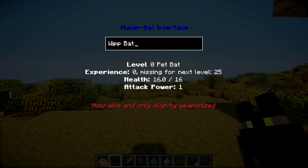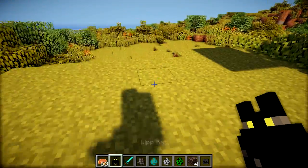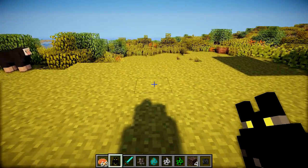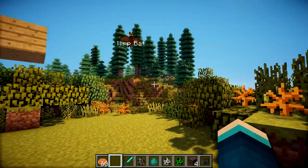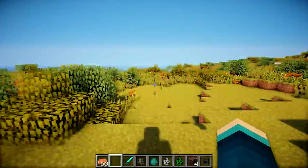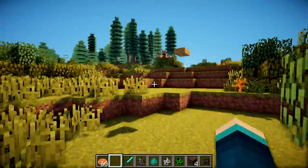As you gain levels, you gain attack power and you also increase your max health. Now we've got a whip bat. To deploy this guy again so he's flying around, all we need to do is press the drop key, and there we go — we've got the whip bat flying around. This guy will actually follow me around as I walk around the map.